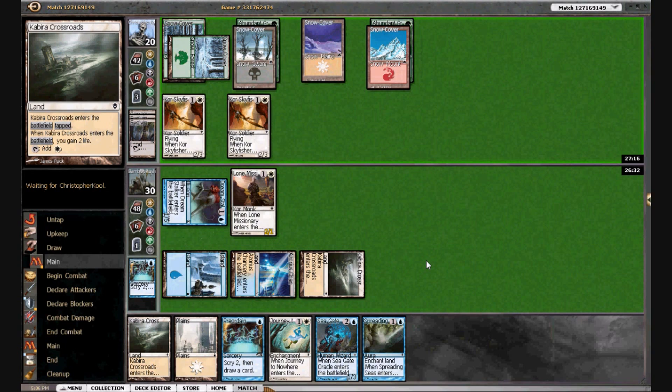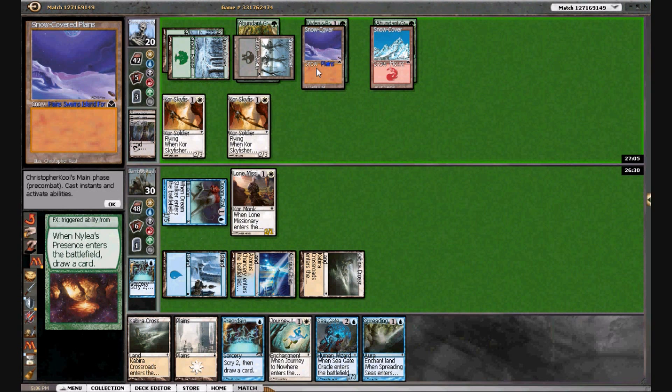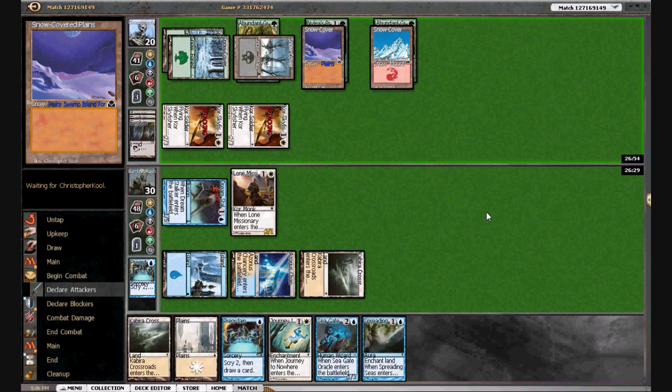The Spreading Seas won't do very much offensively, but we can play it on our own lands. Here's Nylea's Presence — I'm not sure how this works when we Spreading Seas a land enchanted by Nylea's Presence. He's got two mana left but all of his stuff is turned on. We're going to 26.